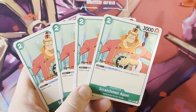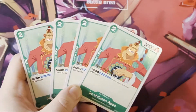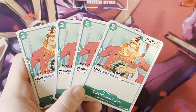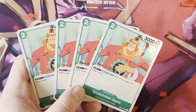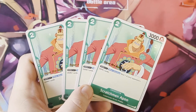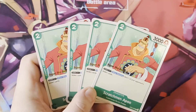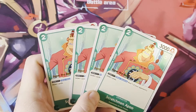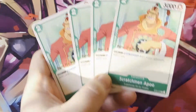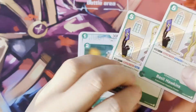We've got four copies of Scratchmen Apoo. Don times one - when attacking, rest one of your opponent's Don. This is a good effect, and he's got a 2k counter power as well, which is really strong. If your opponent has one Don active so they can counter or play a counter event, you can rest it before the attack happens so they don't have the chance. Then you can swing with your leader or other cards without worrying about counter events being played.